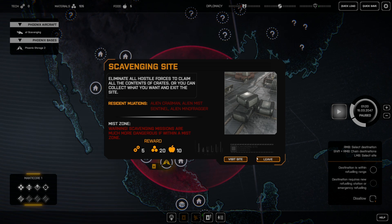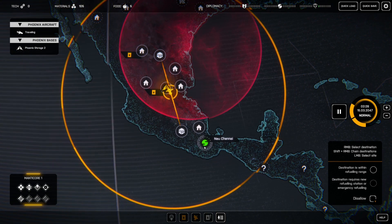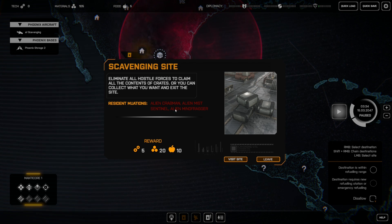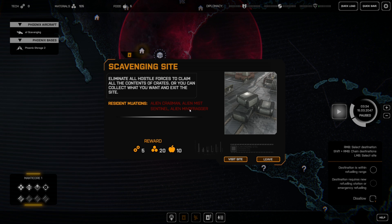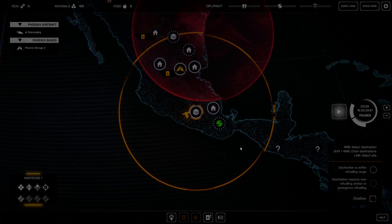This is a scavenging site inside the mist zone. We're going to go ahead and do the basic scavenging site first and work our way up to the mist zone, then get to haven defenses and things like that. At this site we're going to find alien crabmen, alien mist sentinels — a new enemy type that's like a tower — and mine fraggers. Let's visit the site and rock and roll.